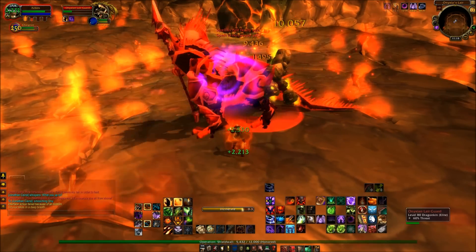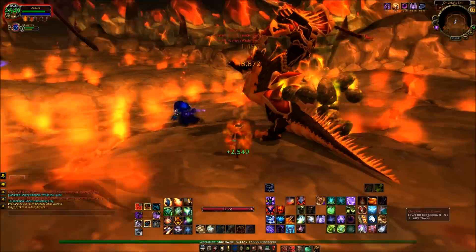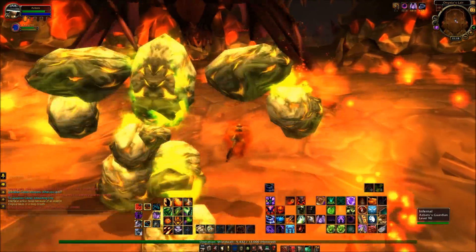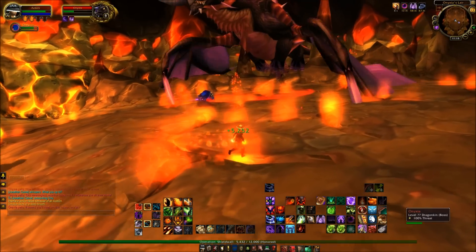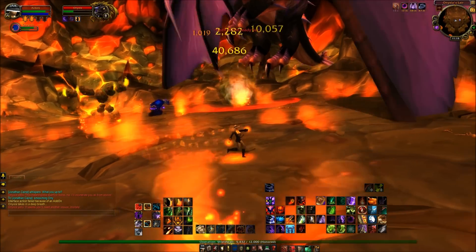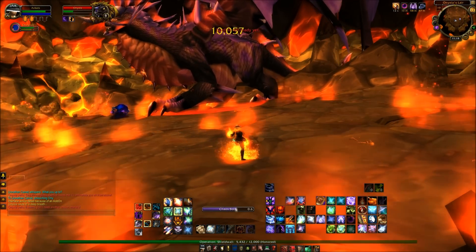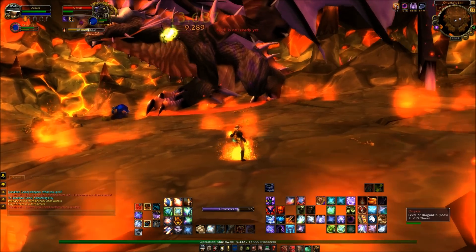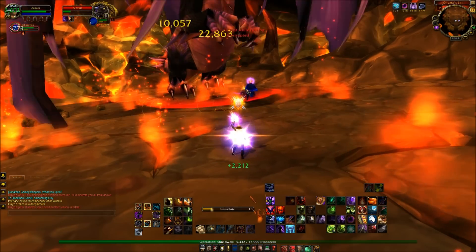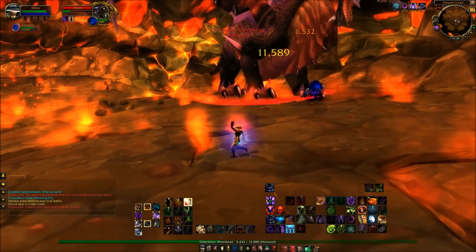Then you'll get the odd guard that comes in, and also in Phase 3 you'll get the odd couple of whelps as well. But once she lands, she'll do her fear, which there's not much I can do about — I'll just have to run it off. But as you can see, my pet is in really good health, I'm in no problems whatsoever, and I've got lots of cooldowns still available to me should I need them.